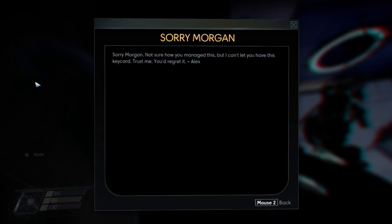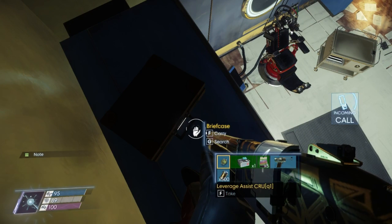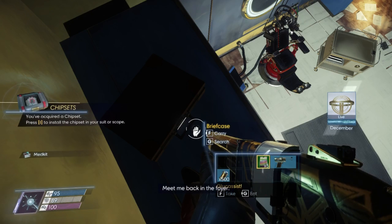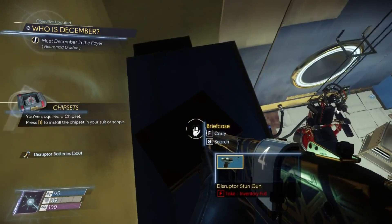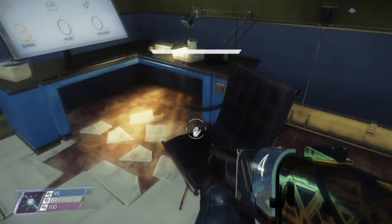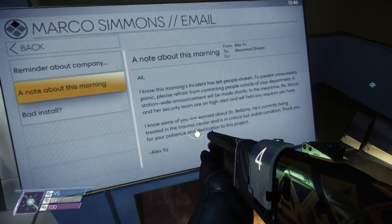Sorry Morgan, not sure how you manage this, but I can't let you have this keycard — trust me, you would regret it. Alex. That's unfortunate. We'll have to improvise. We'll be back in the foyer — your office isn't safe. What do you mean it isn't safe? Well then, which of you is real — January or December? I'm trying to find some information around here.